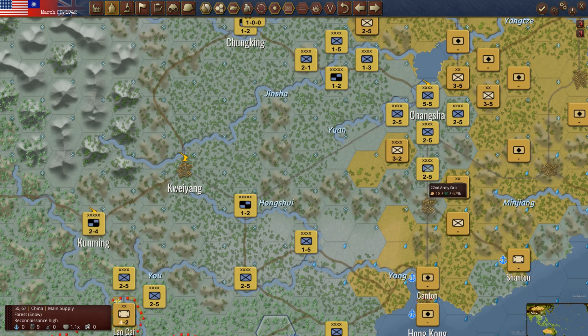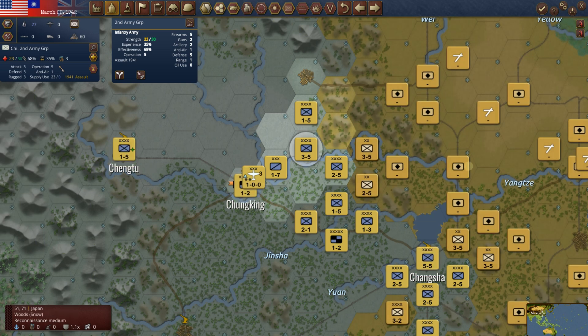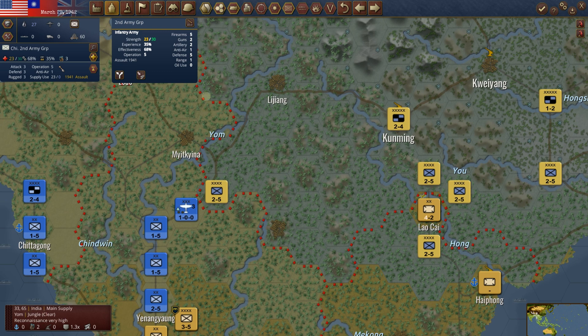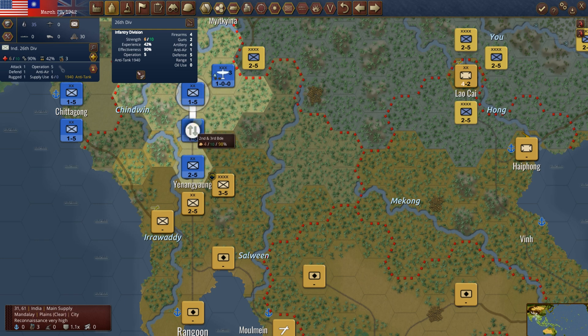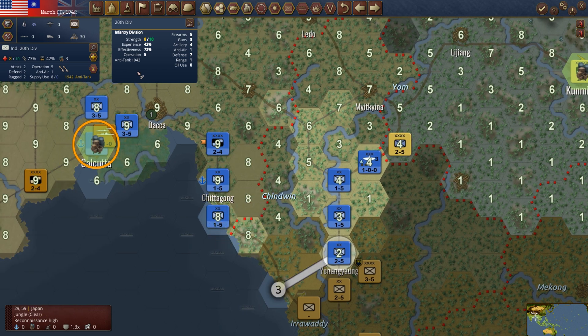We've got a ring around here — I'd really love to take this hex with a really strong unit but we're not quite to that point yet. I brought this Chinese unit over here because they kind of guard against the Japanese getting moving this way. They can't enter this space and jump a border — they've got to stay in China. We've got them on this main road up to Lijiang, and eventually the Japanese may try to get up that way. I'm looking at supply — we've got everybody back here in decent supply, though the Japanese may have threes or twos. I don't think there's anything else to do in China.